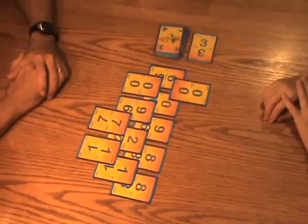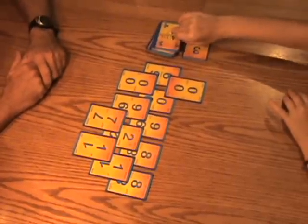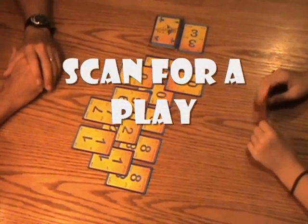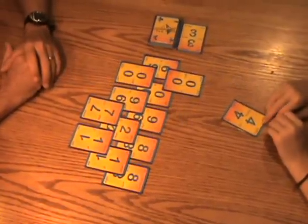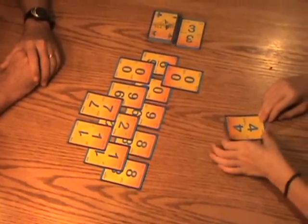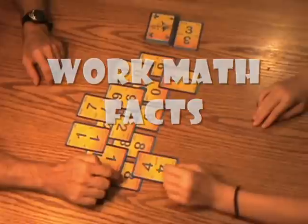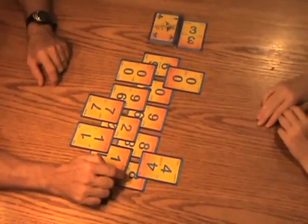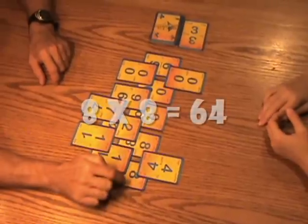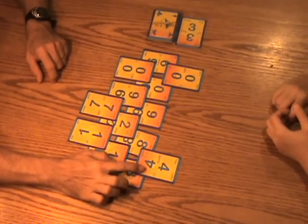Anna can either draw the three if she has a play, or she can draw from the deck. She'll show her card — this time she has a four. So she's going to look for a place where she can play a four. She can look at eight plus eight which is 16, eight divided by eight which is one, eight times eight which is 64 — and that's why she's able to play the four on the eight and the eight.